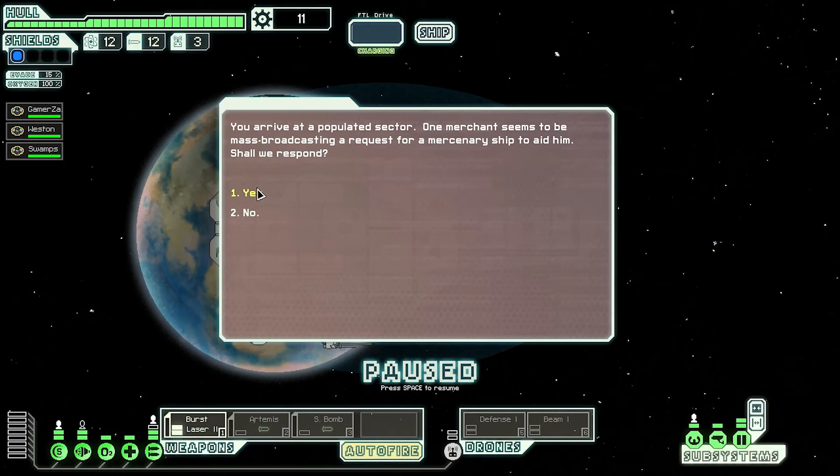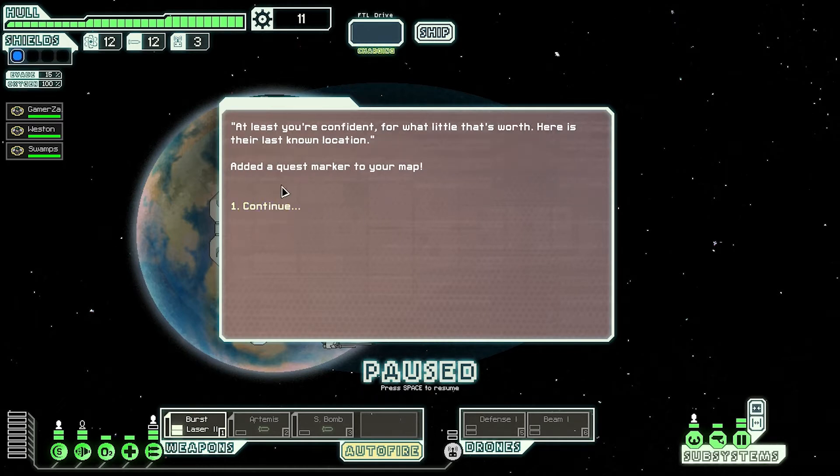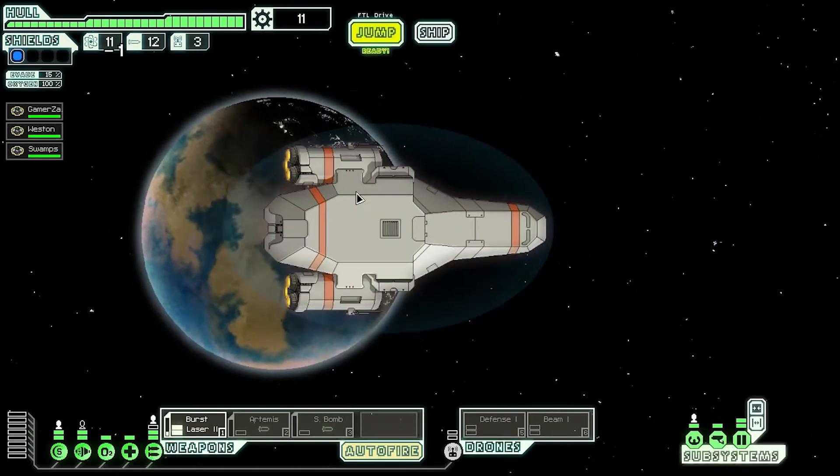Here we go — first planet in sector 2. You arrive at a populated sector. One merchant seems to be mass broadcasting a request for a mercenary ship to aid him. A freighter carrying a shipment of goods is a week late — the fools flew through a pirate-filled sector in their haste and the cargo's safety is in question. He's looking for a less incompetent captain to investigate. I'll take that quest. A quest marker is added to the map — and it's over there, good thing I'm heading there already. There's a store but nothing to buy, so let's head toward that quest marker.